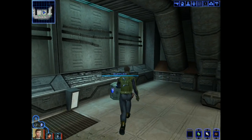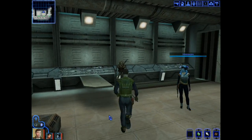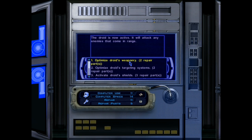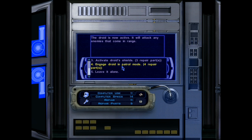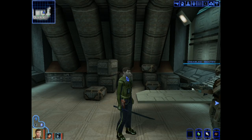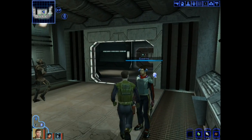Something nicely important in here — a droid. What do I want to do with the droid? I have six parts. If we just turn him on and turn him to patrol mode — sure, why not? And then leave it alone. That's free 120 experience right there. So I'm happy with that.